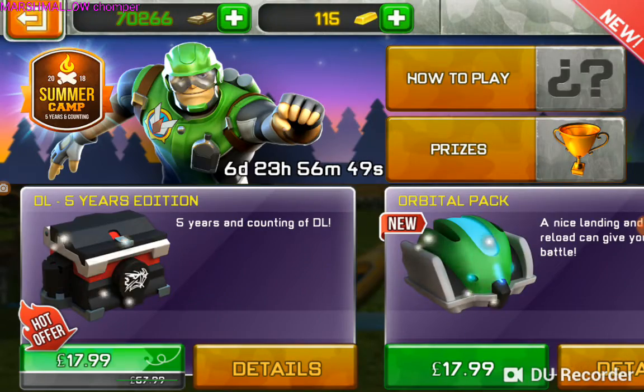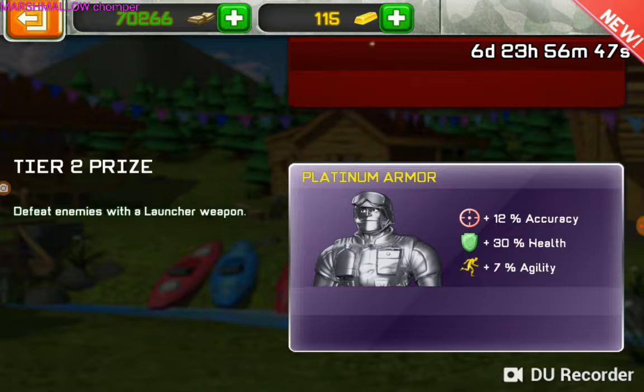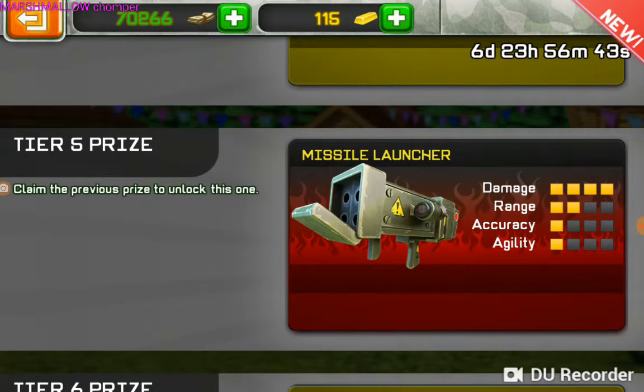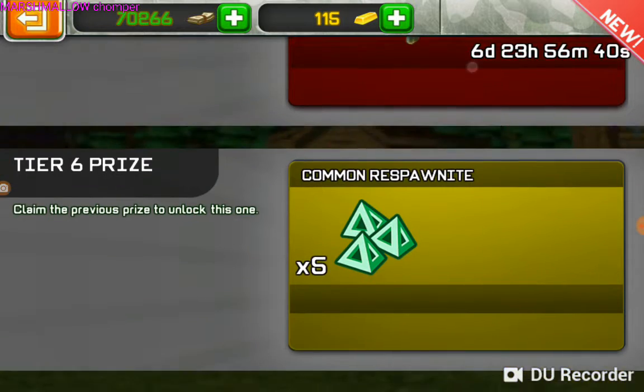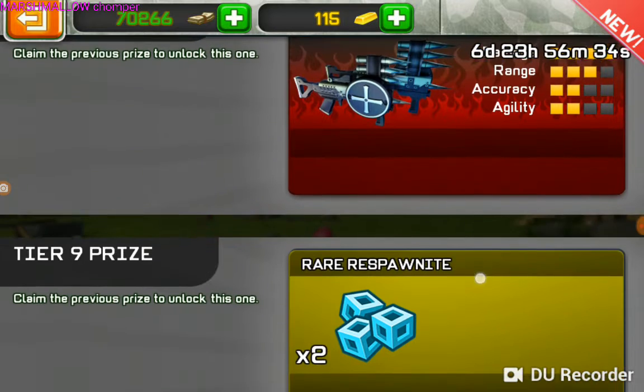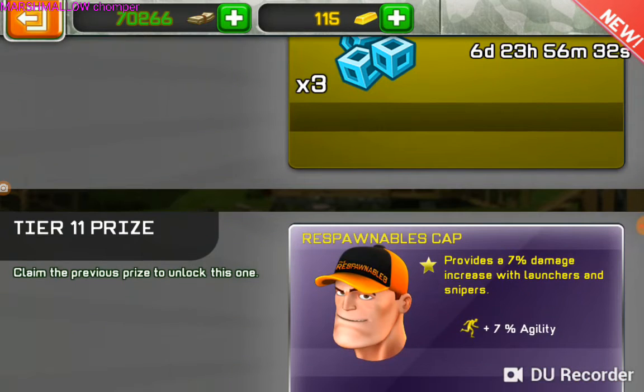So we can start off in missions. Bazooka, Platinum Armor. Respawn and respawn. Missile launcher at tier 5 — that's pretty nice. Tier 8, dual stake launcher. That is what I want, because you know I love dual weapons.